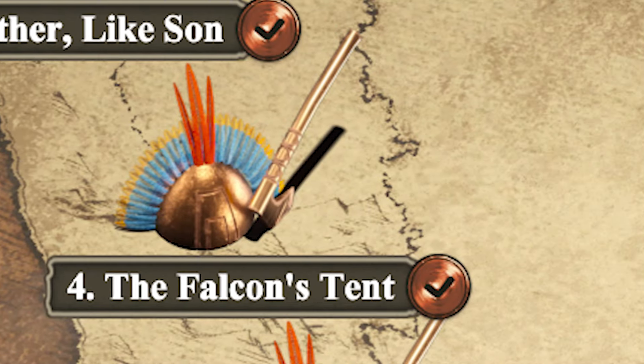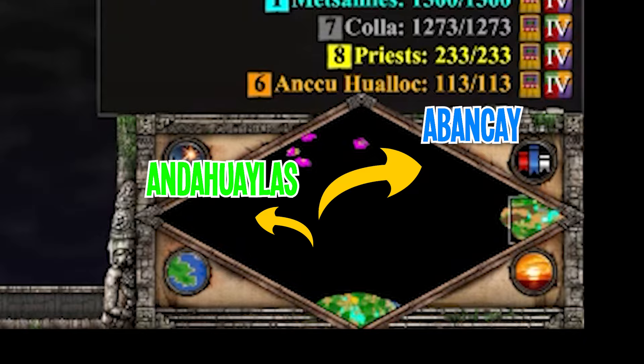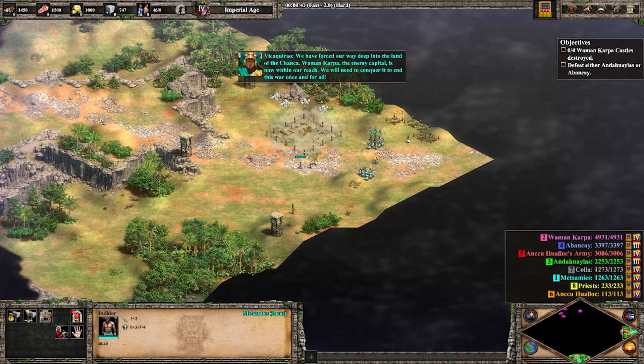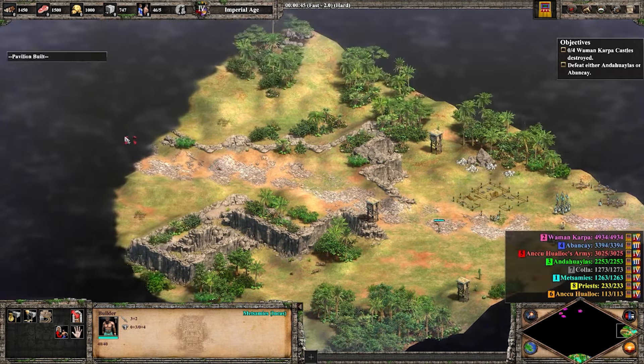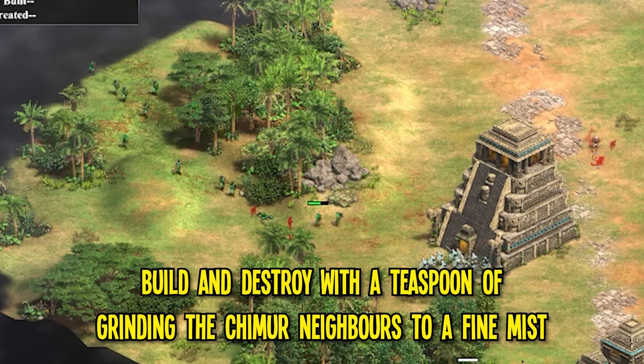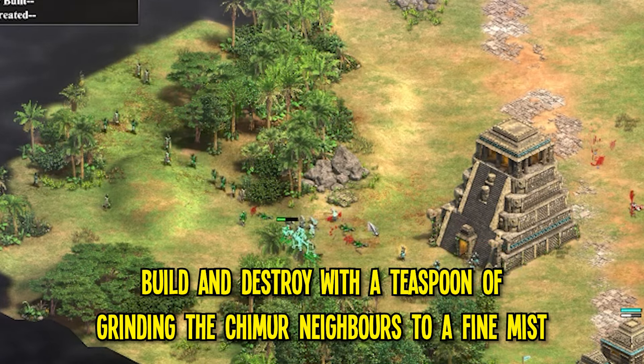A very straightforward scenario: Wamankarpa is a problem, and you need to destroy their four castles, and as a side bonus, take one of their two friends — Abankai or Andahualis. Uncle Hualak is also here, because of course they are — it's a story about an Incan civil war, in a time where only these people lived around here. The general idea of the scenario is very common in a lot of other campaigns, so it's hard to criticize when it has been proven to work well, and it's honestly a staple of the game at this point.